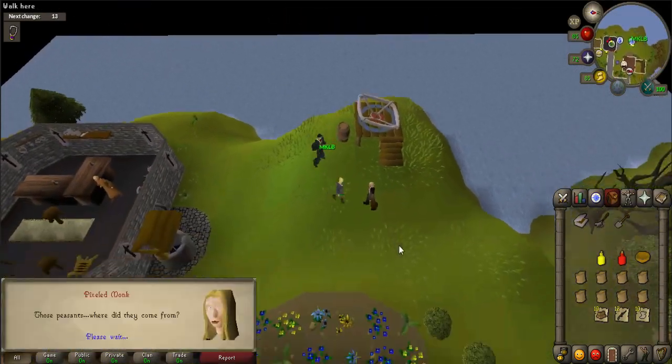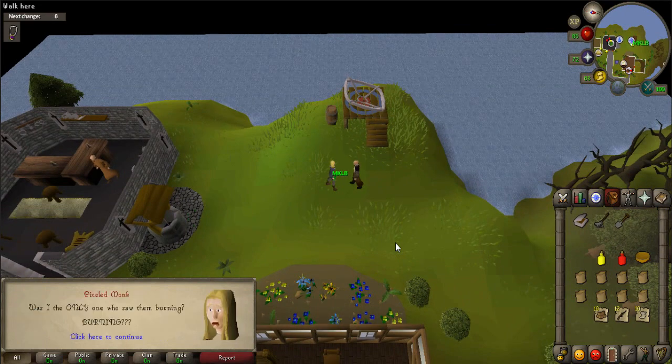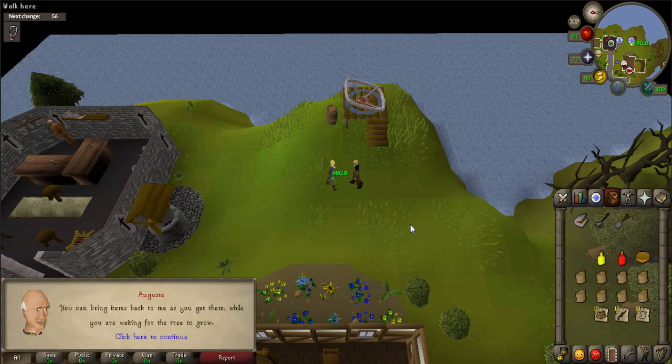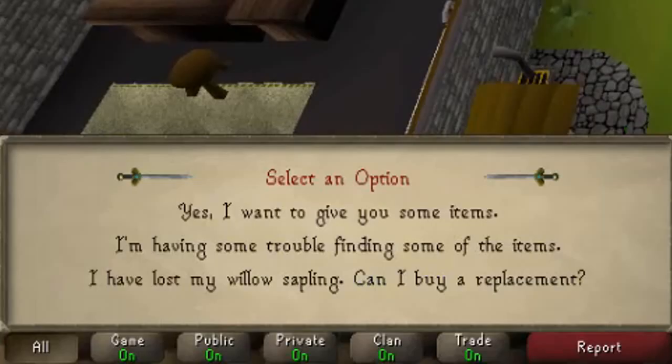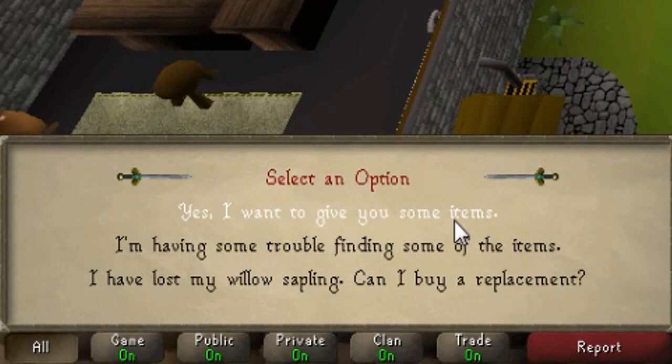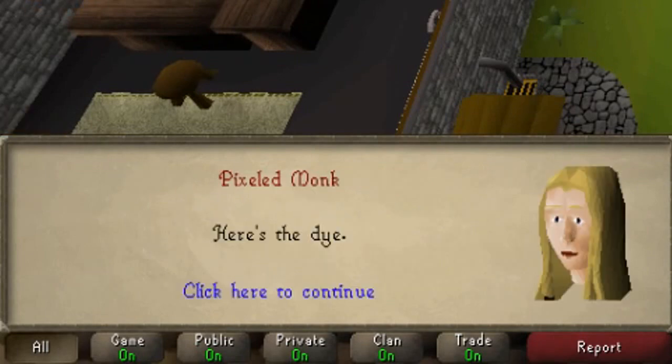Talk to Auguste again — he will give you an Auguste sapling and a basket of apples. Talk to Auguste again and say yes, I want to give you some items. Select from the list and give him all the items you can.